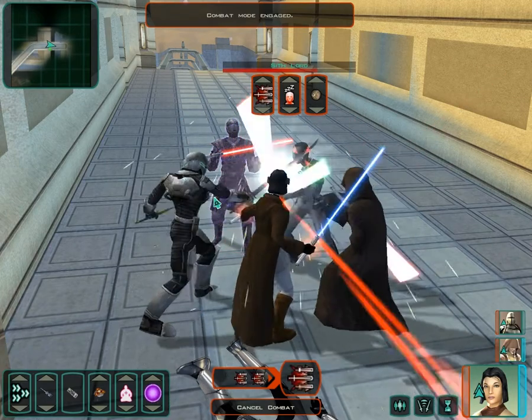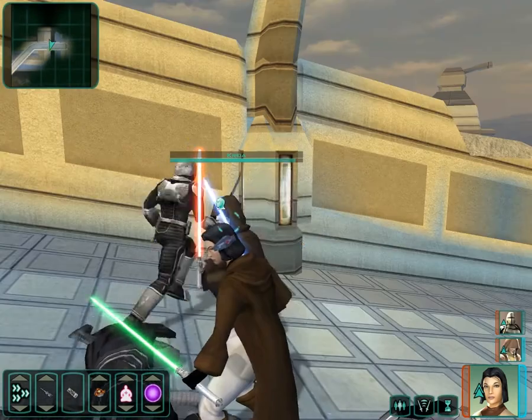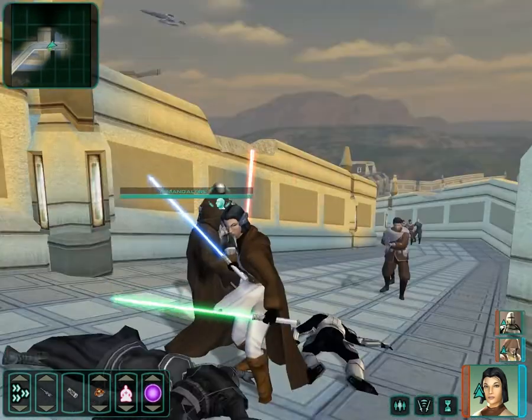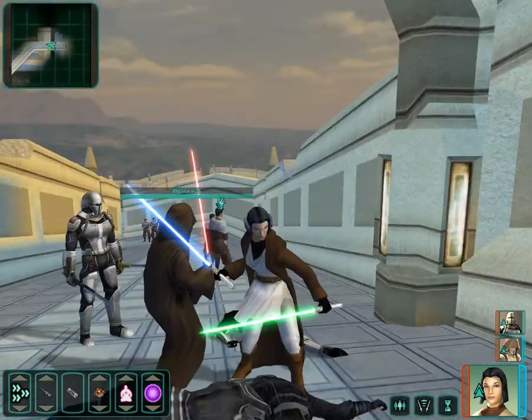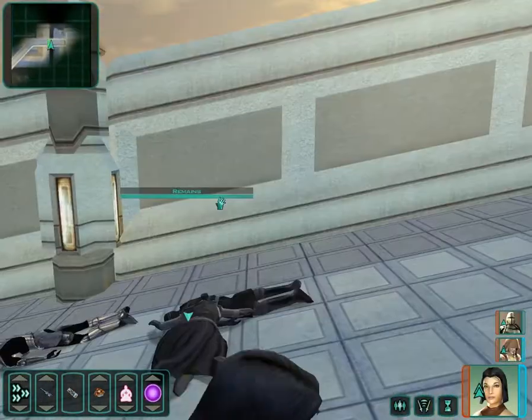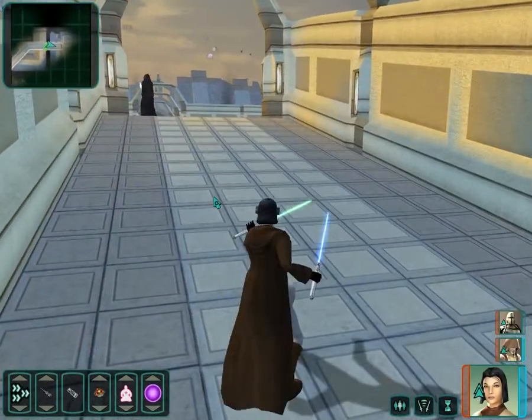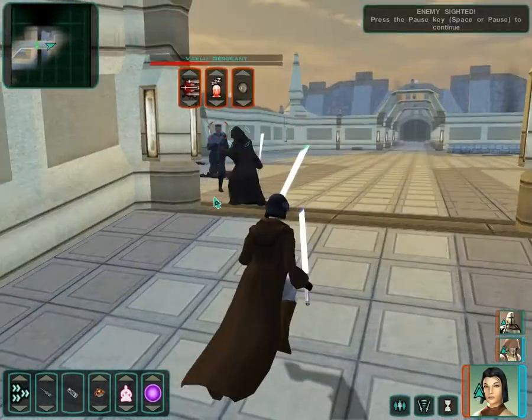This is actually a master and an apprentice, with corresponding levels of difficulty — not very difficult, and really, really stupid and easy. Though interestingly, the apprentice dropped better items than the Sith Lord.